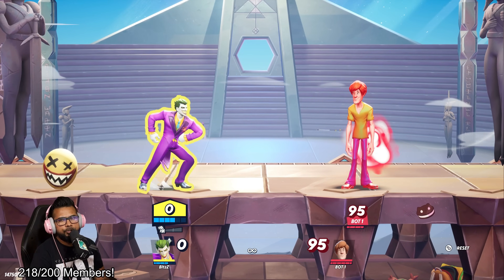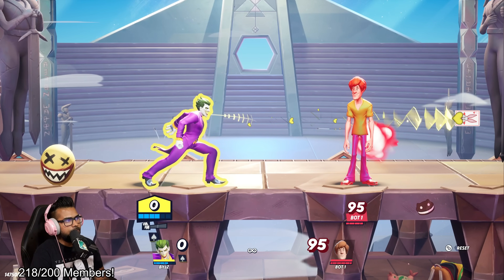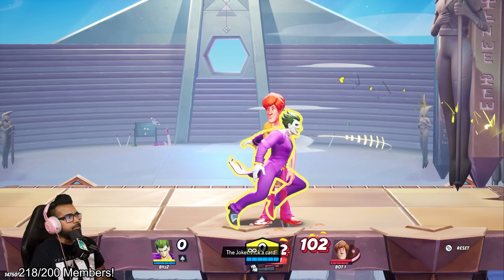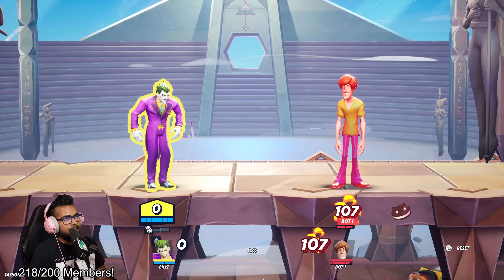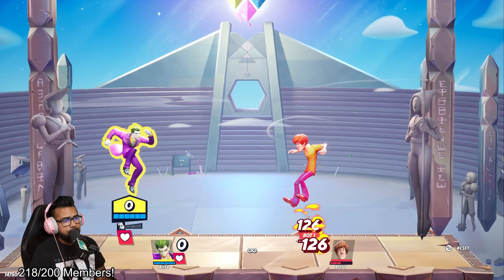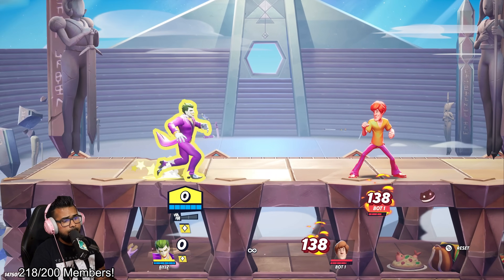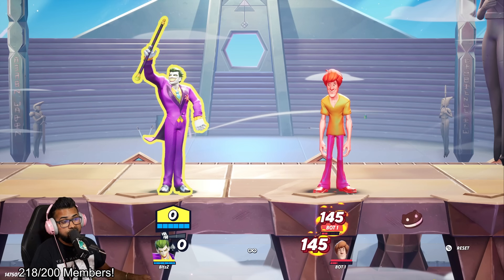Joker's projectile cards have a very short cooldown — after about three to four seconds it's back and you can throw again. Each use cycles to a different effect: the first is a sticky bomb that attaches to the enemy and detonates; the second is a boomerang that comes back to Joker and knocks the enemy into you, great for getting out of combos; the third is a triple card hit for more damage. Spam this at will in neutral. The best part is directional input — you can control which direction you throw it, throwing it down from the air or sniping from range.